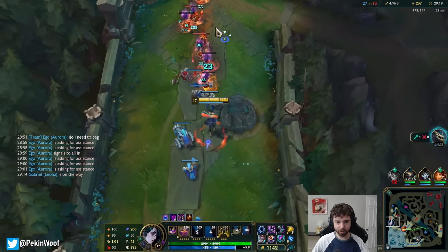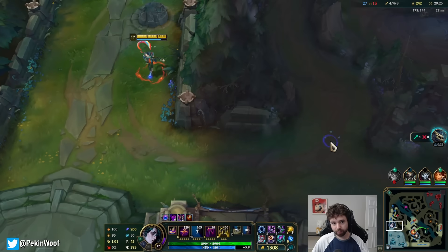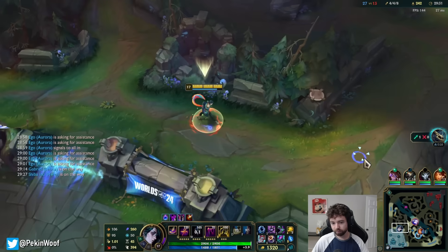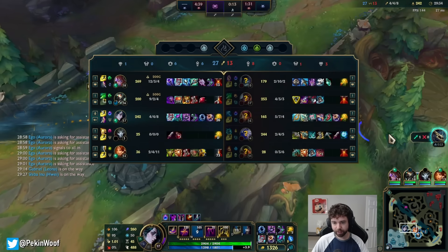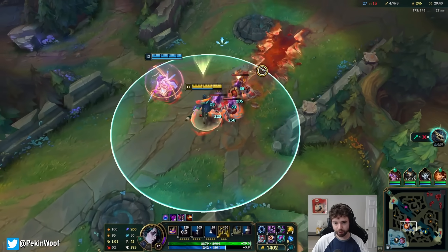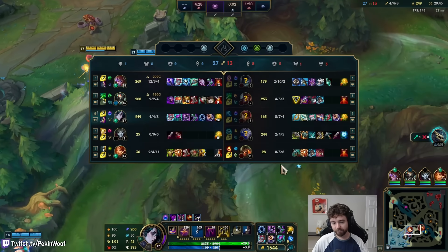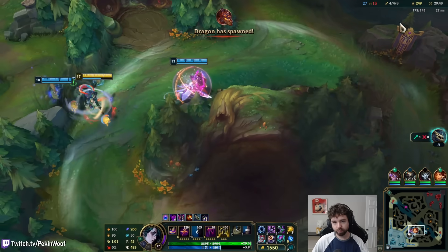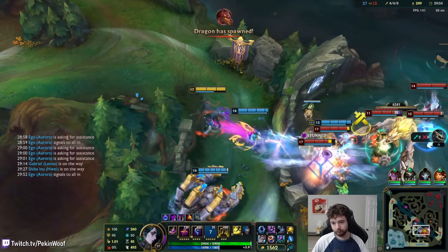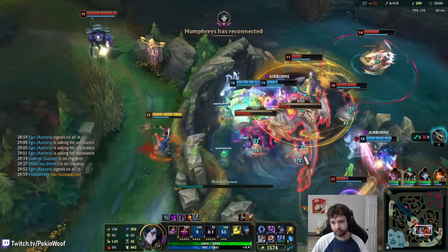30 seconds on Dragon, so I'll just shove this wave and then start walking over. I think I want to go Banshee's Veil next or something, because I do get placed so far away that I'm not really getting hit by anything, so the Banshee's will stay active for a while on me. That did hit backline — they're kind of grouping up.